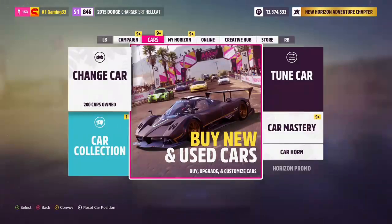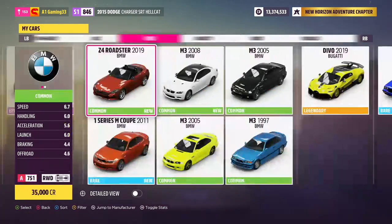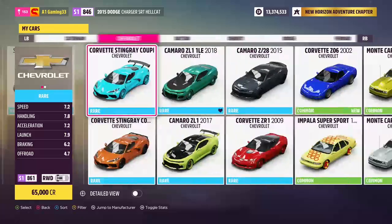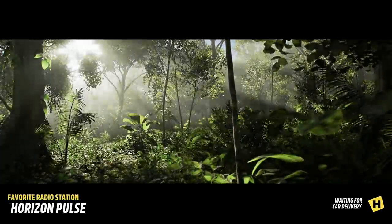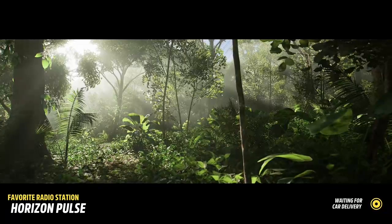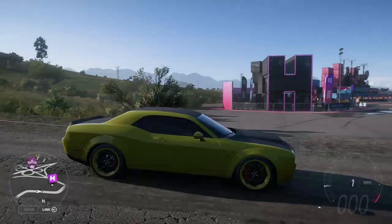Let's go ahead and pull the demon back out and get another top speed on the demon. We hit like 180 on the demon when it was 840 horses, and I just got out of it because that was not it - it felt like it didn't want to keep going. So I actually put some race gas in here - actually we had race gas if we were pushing 840. So let's check this out.